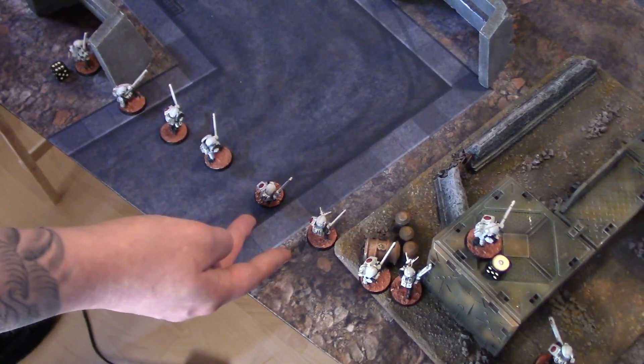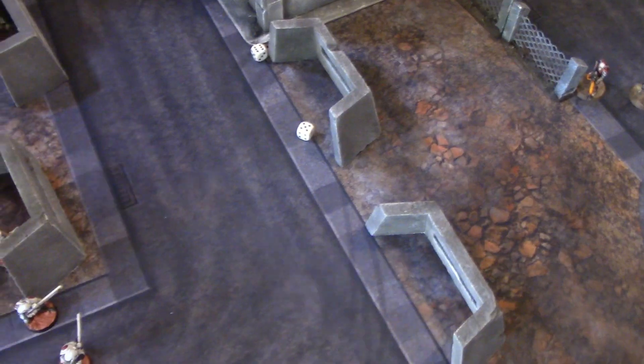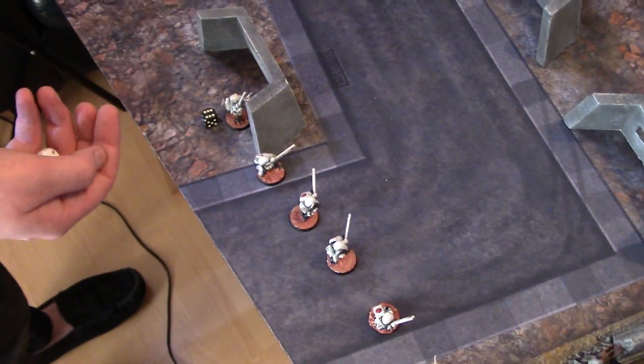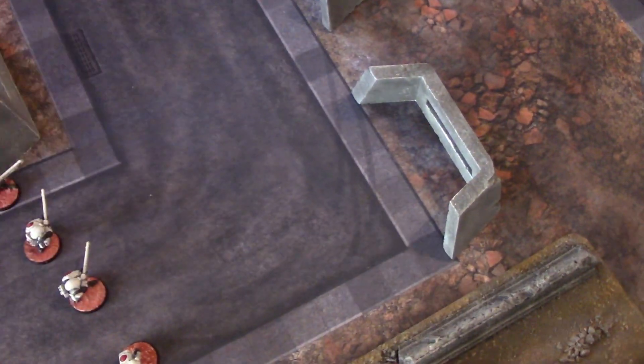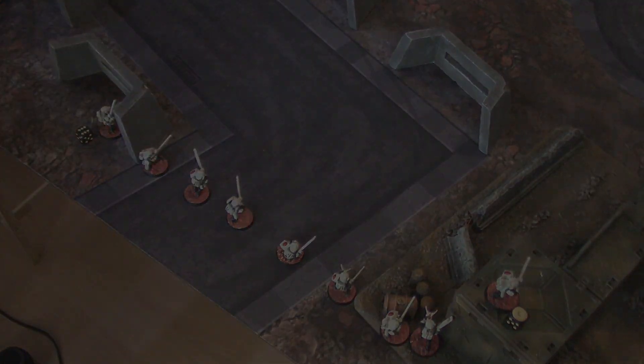Two Fire Warriors shoot at the Preferred Enemy Necron — fours to hit, two hits, two wounds, 4+ save made — he survives. Next two — no hits. Last two fire at the Preferred Enemy: one hit, one wound — 4+ save made again. That's the end of Tau turn two shooting. Only got rid of two Kroot on the Necron side and a couple of wounds off Scarabs, but we did get the Necron Leader. The Necron advance is continuing. We're going into Necron turn three with break tests to take.